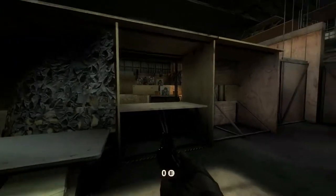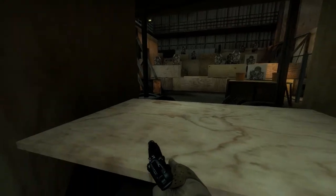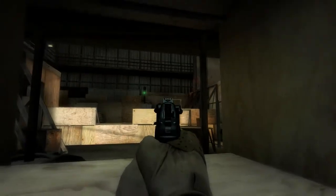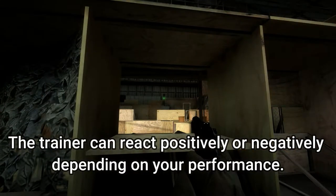You can resupply your team's weapon caches in the field if you have enough supplies. Go over to the firing booth. Take down those targets as quickly as you can. It's two hits per target. Ready, set, go. Damn, you broke our record. How the hell'd you do that? You're the fastest gun in the east.